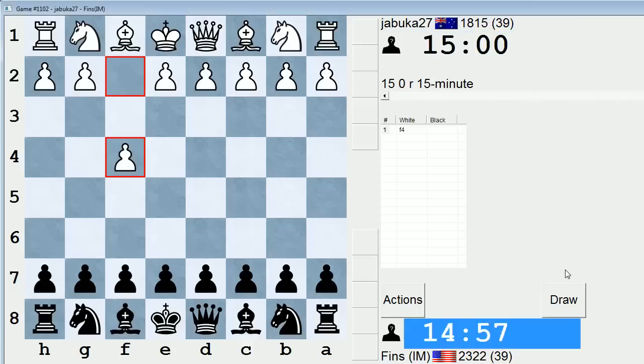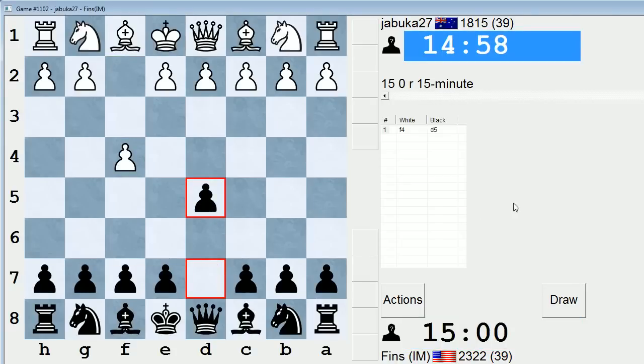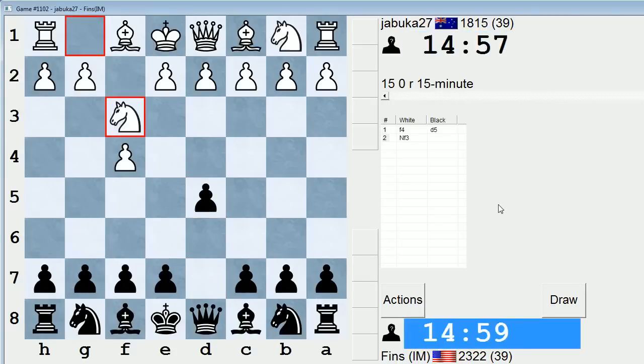Hey guys, this is John and I'm playing Jabouka at 27 in the 15-minute pool at ICC. They open with F4, let's play D5 against that. This is my standard way of playing. This is a reverse Dutch, basically.